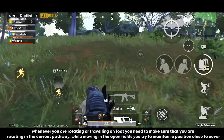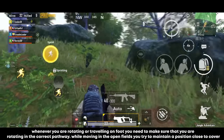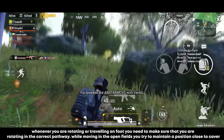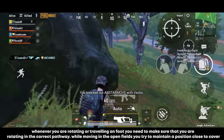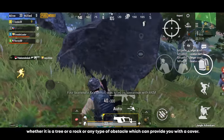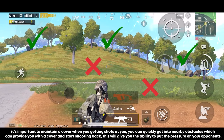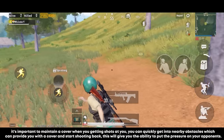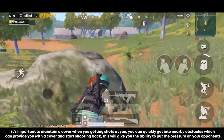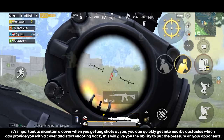Try to avoid moving through open field areas. Whenever you are rotating or traveling on foot, make sure you're rotating along the correct pathway. While moving in the open, try to stay close to cover — whether it's a tree, a rock, or any obstacle. When you take shots, you can quickly get behind nearby obstacles and start shooting back, putting pressure on your opponents.